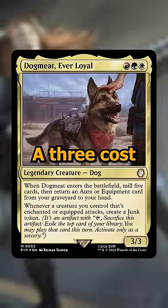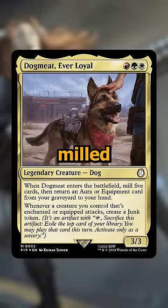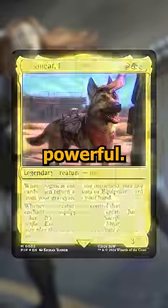Next up is Dogmeat Ever Loyal, a 3-cost Naya 3/3 that when it enters the battlefield you mill yourself and return an aura or equipment that was milled this way to your hand. It then creates junk tokens whenever enchanted or equipped creatures you control attack, which is a brand new type of token that allows you to impulsively draw. These junk tokens seem pretty powerful.